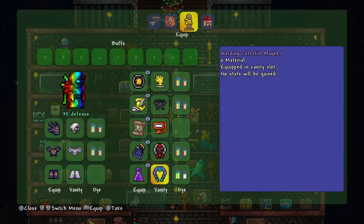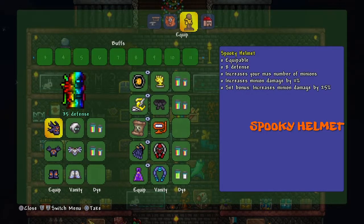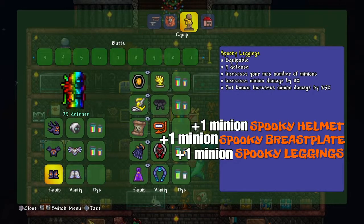First off, the armor you're going to want is the Spooky Armor Set. It comes with a Spooky Helmet, Spooky Breastplate, and Spooky Leggings. For each one of these that you have, it's another minion you can spawn in.